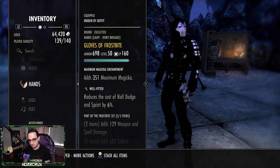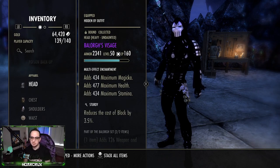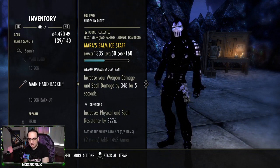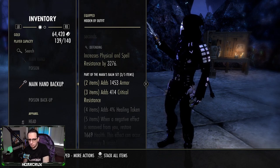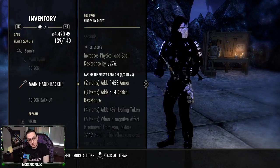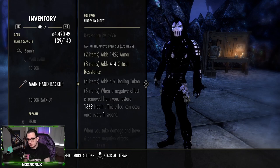How this set is laid out on build one: frost staff on front bar with legs, hands, and waist as light armor — you can adjust that. On the back bar we're running Mars Bomb. You can run either Mars Bomb or Rallying Cry — they perform similarly. Mars Bomb is better in battlegrounds and open world when you have four to six people on you, while Rallying Cry is more suited for dueling and possibly battlegrounds as well.